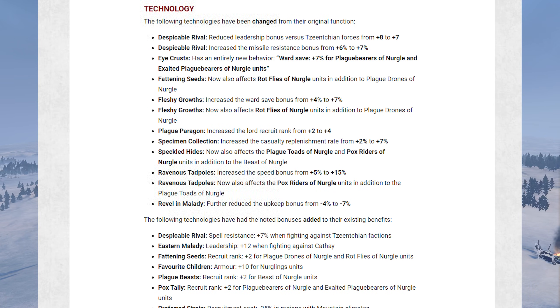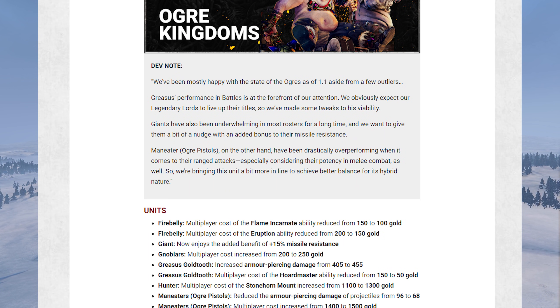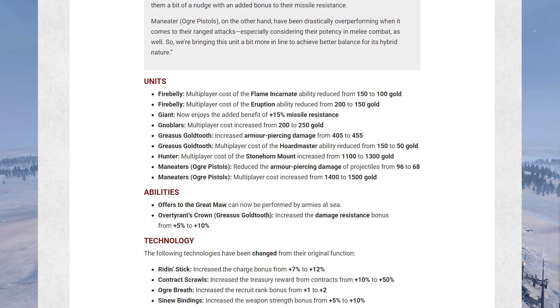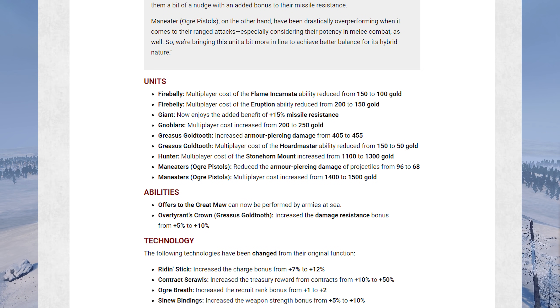Let's move on to the Ogres, which the dev note says are mostly fine. Golgfag is getting a little love and the Giant is getting a little love too. Man-Eater Ogre pistols however are getting a nerf — they're too strong and have been brought down a peg. The Giant now has plus 15% missile resistance, which will help it survive a little bit. Knoblar got a little more expensive in multiplayer, and that Ogre pistol nerf is pretty heavy — taking their projectile armor-piercing damage from 96 to 68, a significant percentage drop — and they also got more expensive in multiplayer.